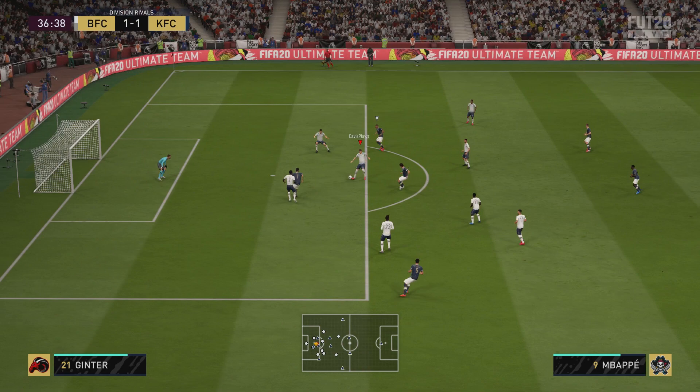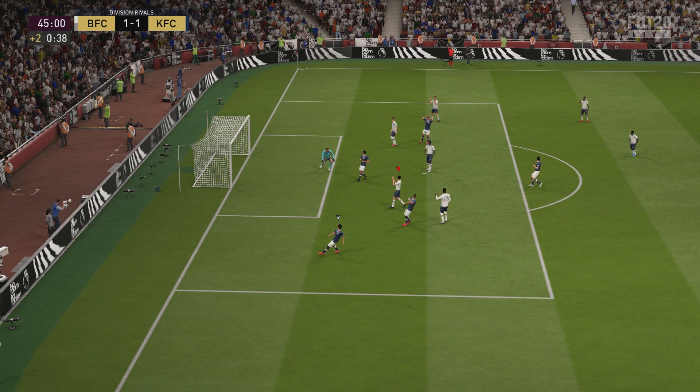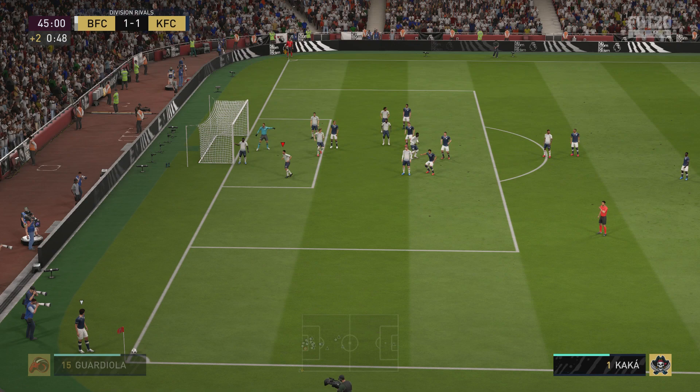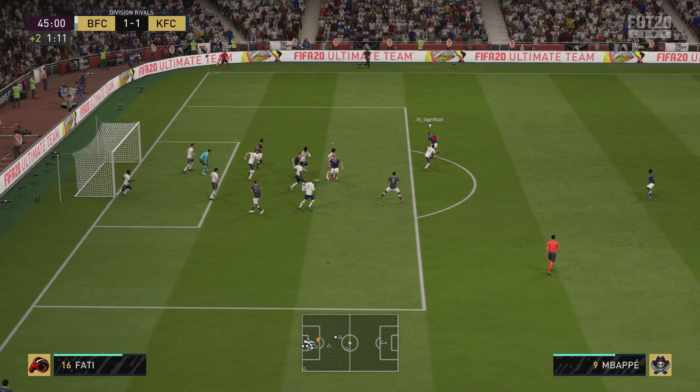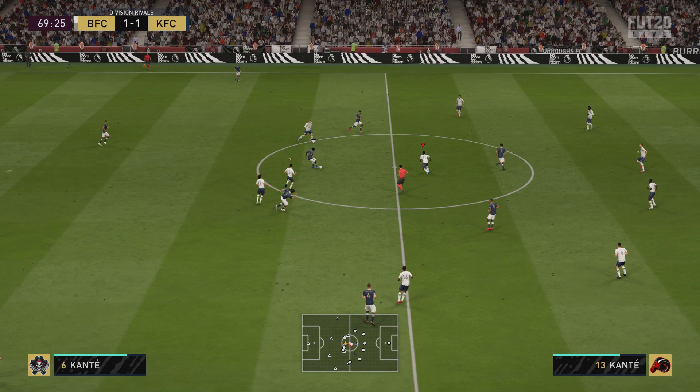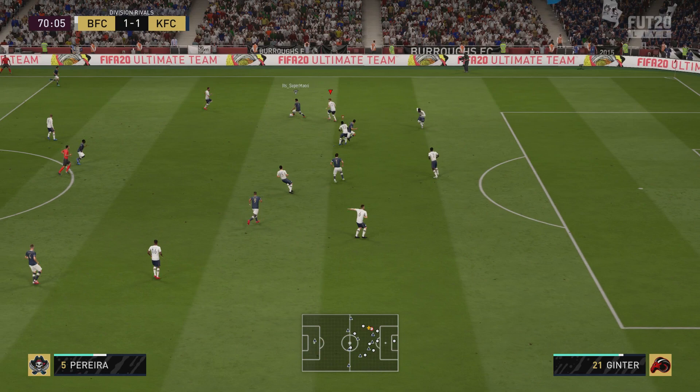Ginter puts pressure on the opponent using his strength to great advantage. We didn't quite get the tackle through, but we did put the shot off. It's pretty quiet defensively right now — it's mostly me going on the attack with passing play. The opponent has had a few chances but Ginter hasn't really been tested much yet.